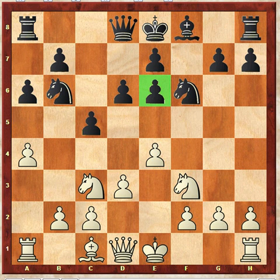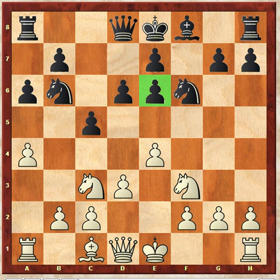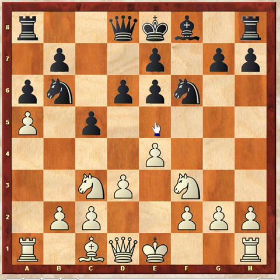The pawn on e6 can be defended, but the attacker — knight g5 — is not so easy to remove. I want to take you back to this position, though. Rather than rush in with knight g5, look at the move a5. A5 gains a lot of space for the rook on a1. If you can imagine this pawn ever pushing forward later in the game, a rook lift — rook a4 and over — becomes a pretty cool idea.